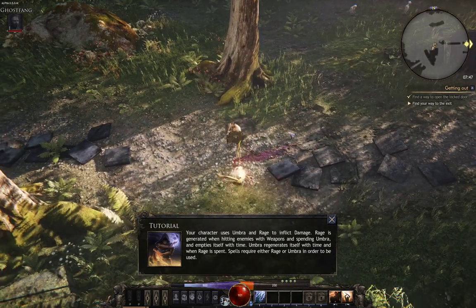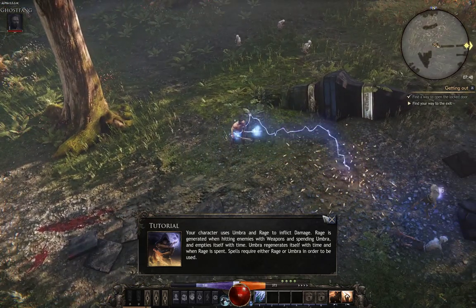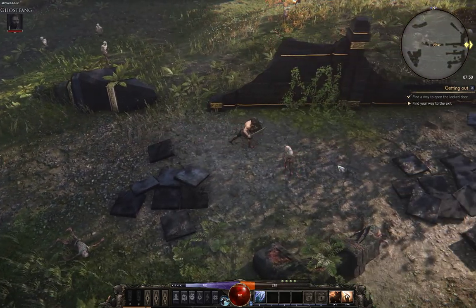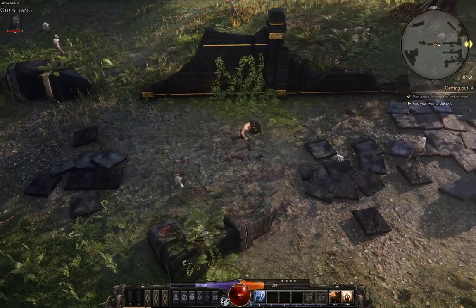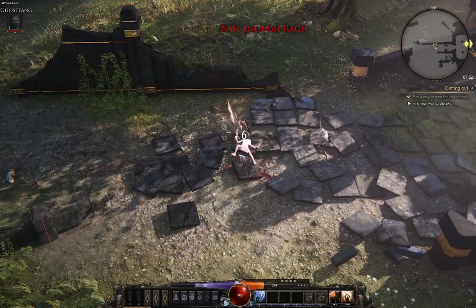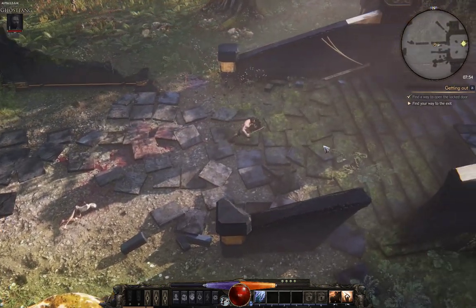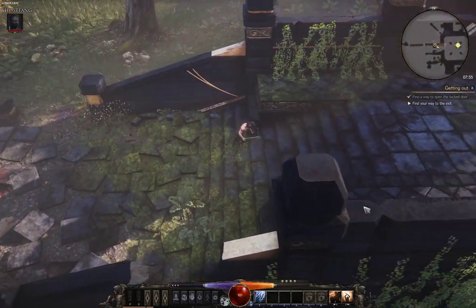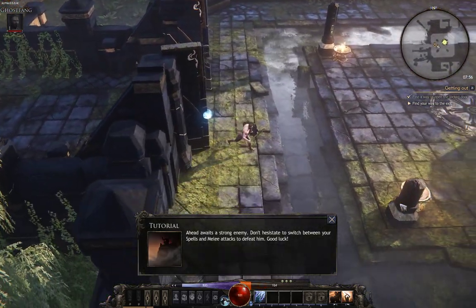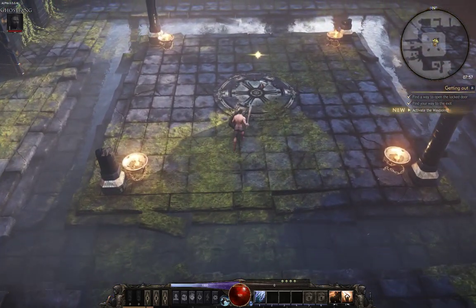You don't have to use spells to gain rage — it's just one way of doing it. Like, you could attack if you're not casting. Don't hesitate to switch between your spells and melee. I'm pretty sure we're just going to go all spell on this.